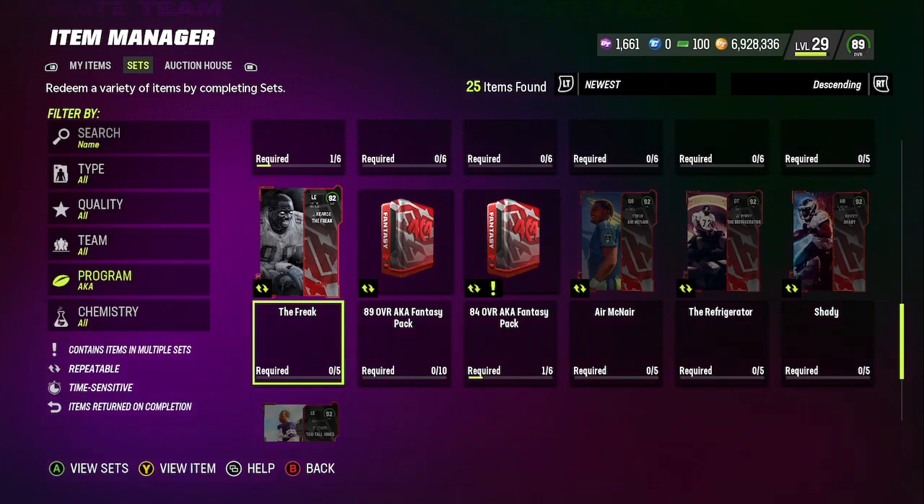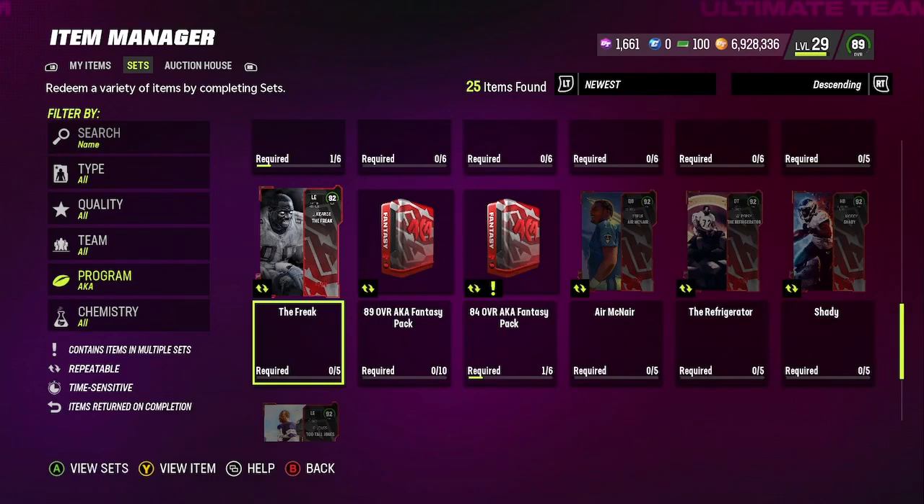You've got Bo Jackson, Megatron, Shady — so many good cards. So go ahead, knock out those solo challenges and get them done before the last minute so you don't have to scramble at the end.